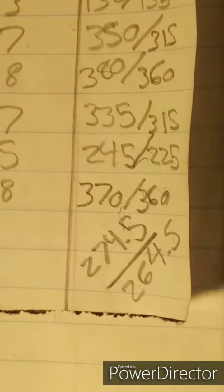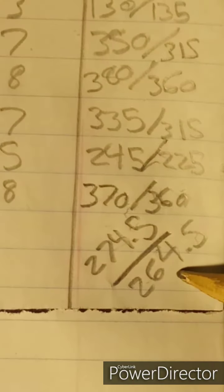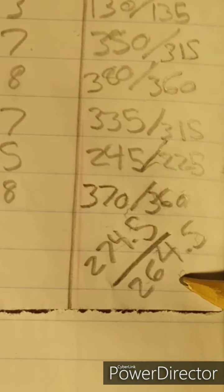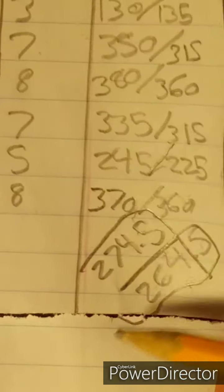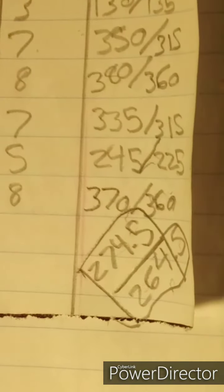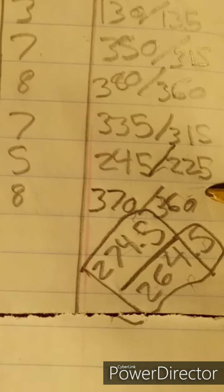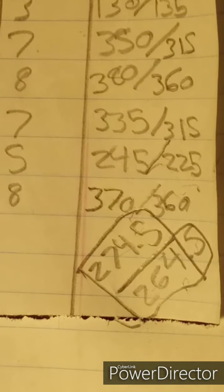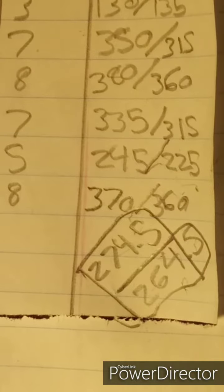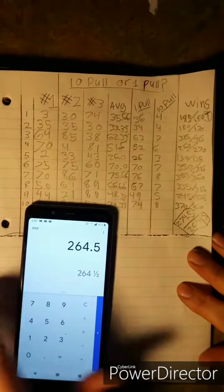So on average a player spending 45 rubies at a time rather than five rubies at a time wins. Ten-pulling saved about 10 rubies compared to single-pulling in this scenario, which is significant given how valuable rubies are in the game. So in this particular game it would have been smart to play as the person who chose to pull ten at a time.